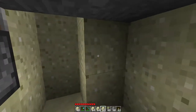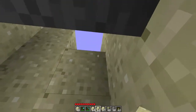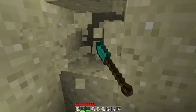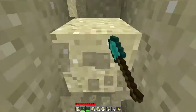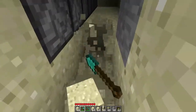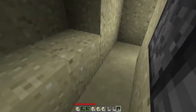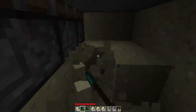Just place a few torches down like a box. You're going to need to do some repairs on top afterwards. Make sure it's two spaces behind the pistons, because you need to place the repeater and the redstone dust.